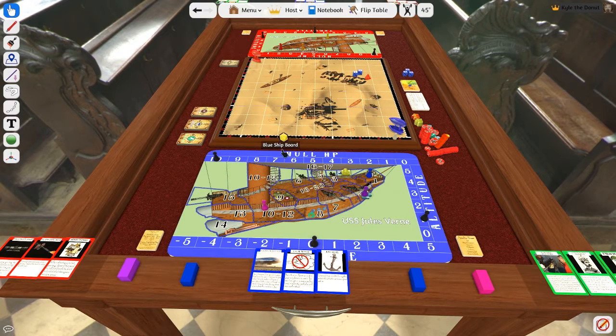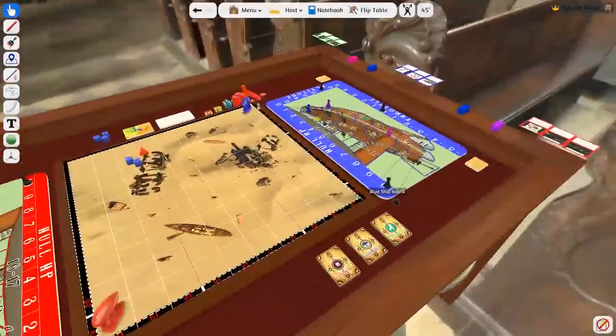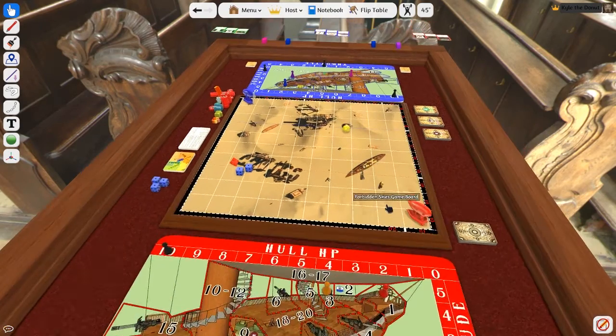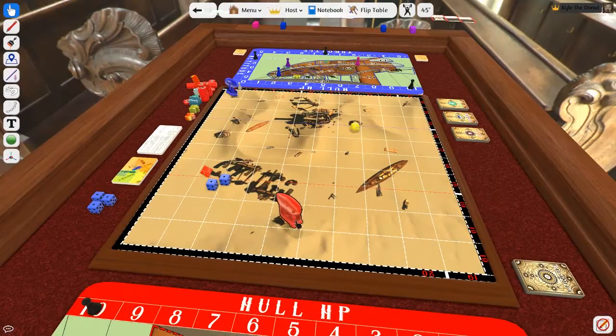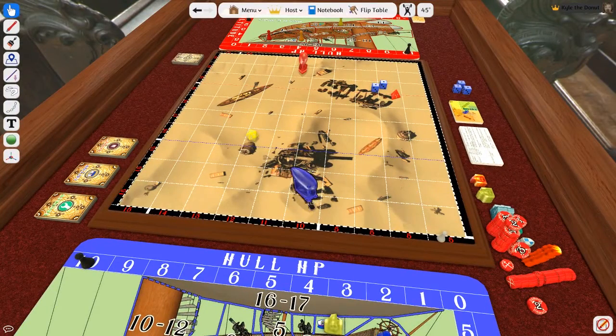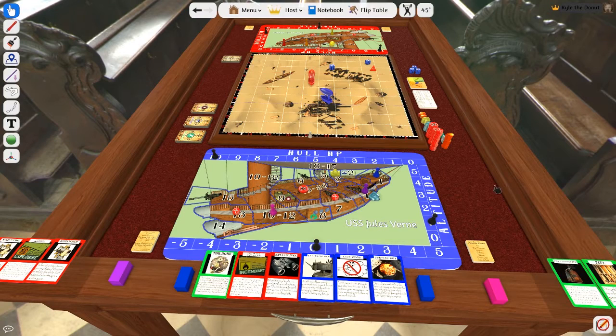Now you need to decide which team goes first. I recommend a friendly round of mud wrestling, but if you'd rather just roll the dice or something, who am I to judge? The first team to place their ship is at a bit of a disadvantage because you don't know where the bad guy's ship is yet. But hey, you get the first turn, so you've got that going for you. Place your ship on the game board in any space behind your team's line, and you can face the ship wherever you want to. So, you've got your cards, you picked your guns, you placed your ship. Lucky you! Now you get to play the game.